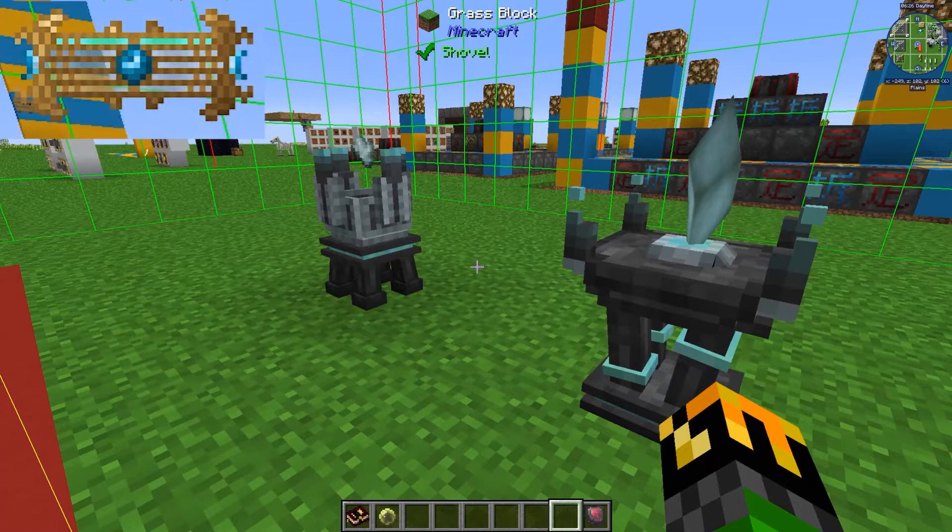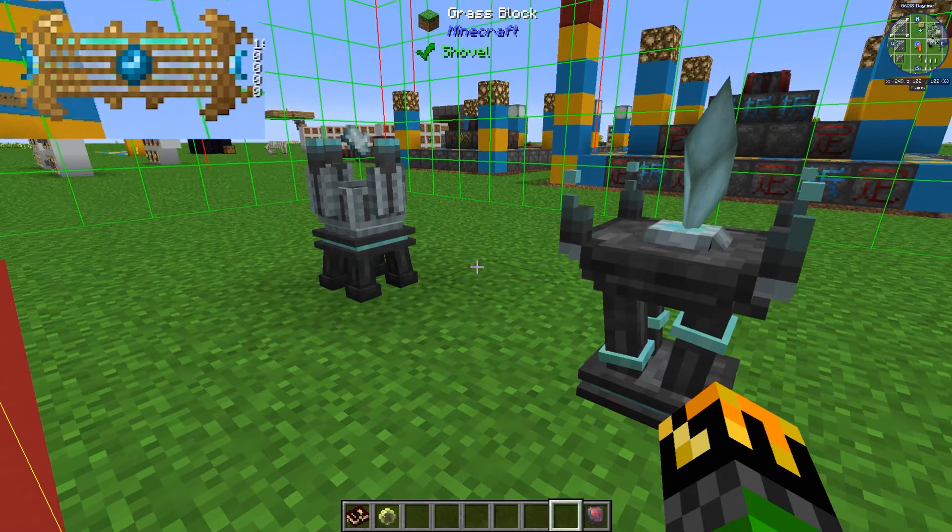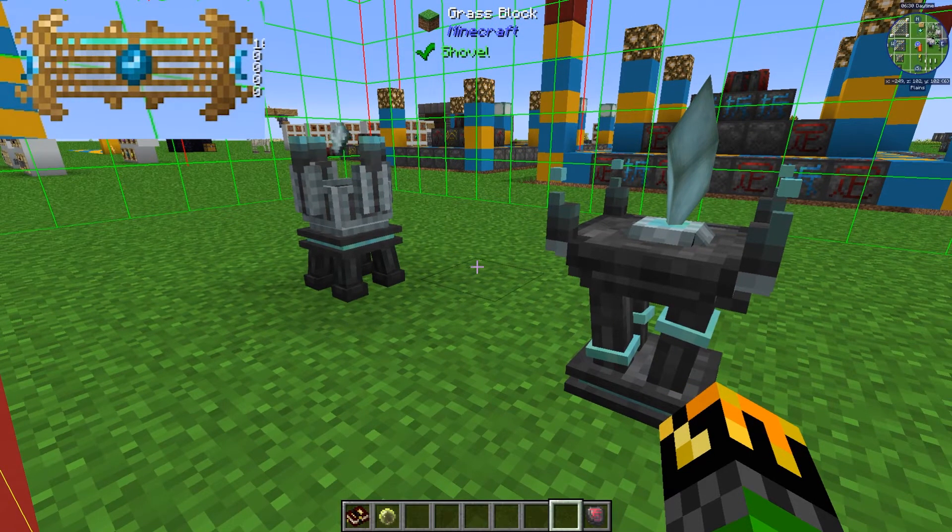The current chunk I'm in has 0 of anything, but if I go into the chunk with the crucible, the bar will be full, showing I am full of Demonic Will Aura. If I press shift, it will show the numerical value of each. The top one shows 100 and the rest show 0 because those are the different kinds of Demonic Wills you can have.